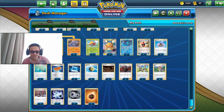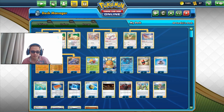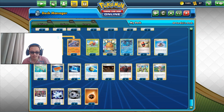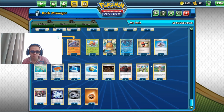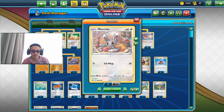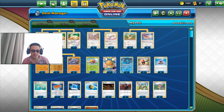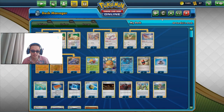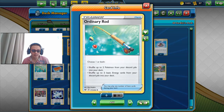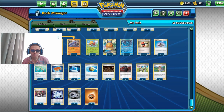We also have a lot of evolution items to evolve our Persian, Cinccinos, Pidgeottos, and Rhydon. We have two Pokémon Communications, one DeDean GX, two Quick Balls, four Sonias, and one Gossifler to set up our bench as fast as possible in the first few turns. We have three Giovanni's Exiles, one Paw Pad, one Ordinary Rod, two Team Yells, two Crushing Hammers, two Galar Mines, and Fions.